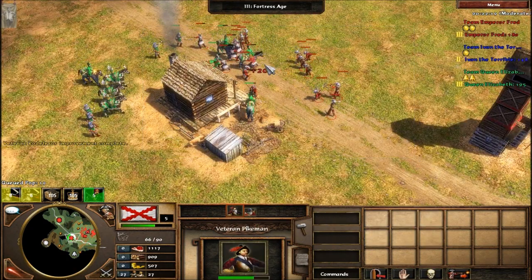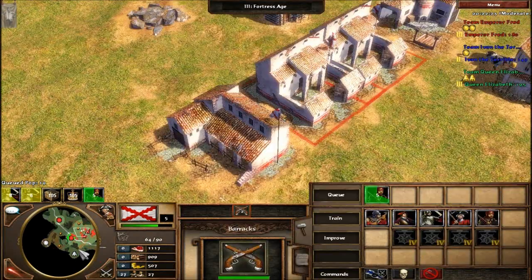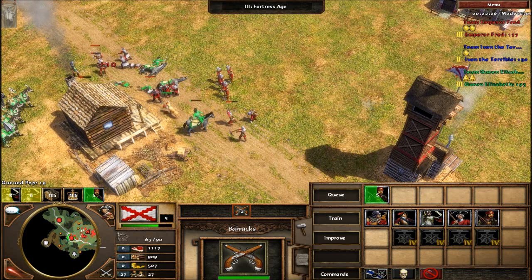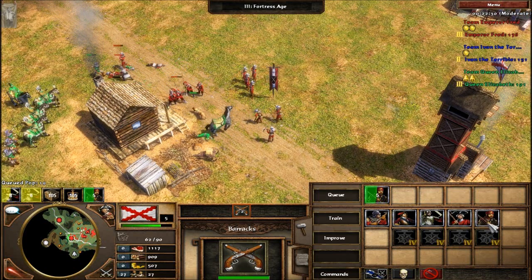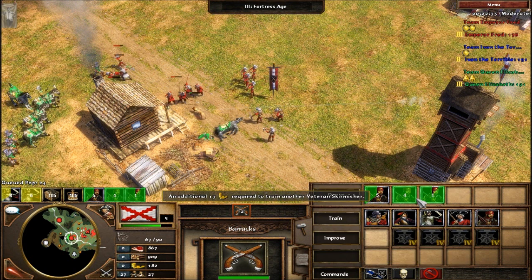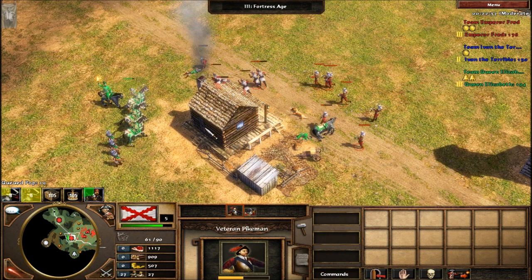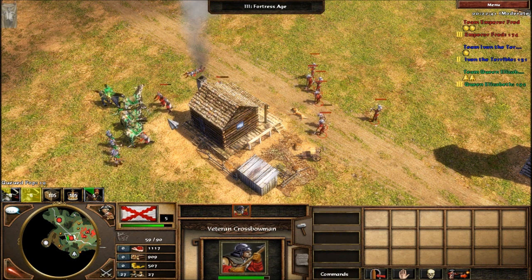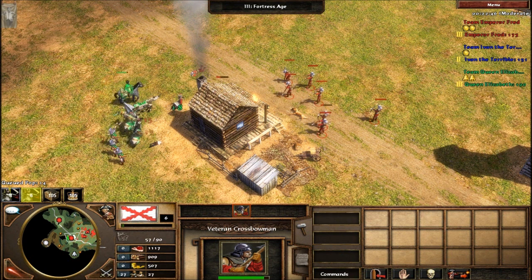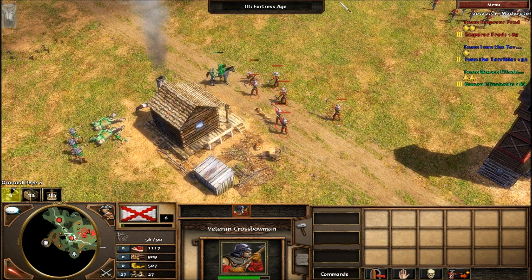I'm just going to use the trading post. Archers against cavalry archers isn't the best thing in the world. They're going to be owned in the war. The Hussars are owning him.